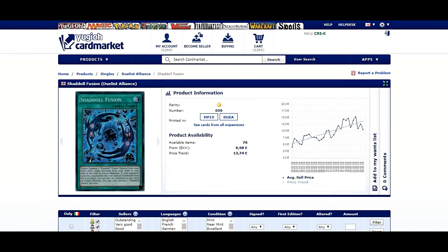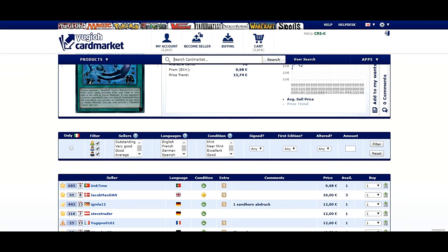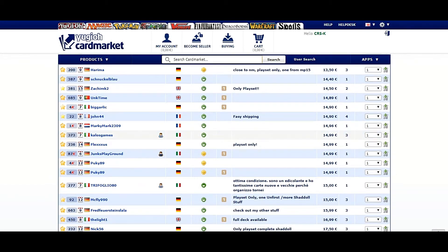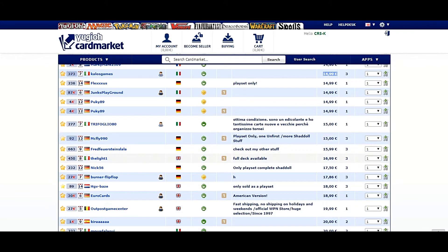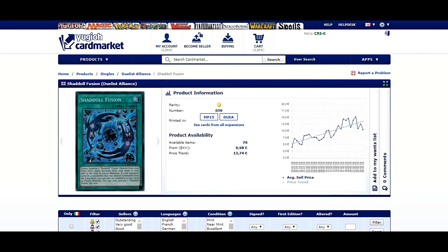The next cards are the Shaddoll Engine: El-Shaddoll Construct and El-Shaddoll Fusion. The price is quite high, sitting around fourteen to fifteen euros. The first power seller listing is from Colors Games at fifteen euros for three copies each in Italian mint. Cards Mania has one copy for thirteen euros. The price is quite high and I don't think it will go down in the near future unless a reprint comes up, which I doubt.